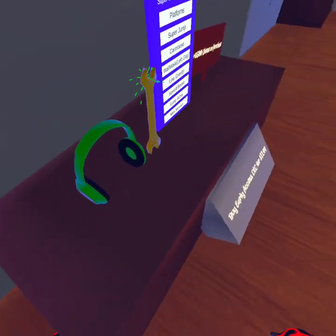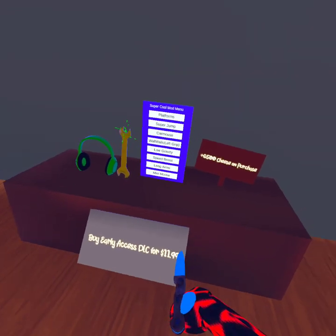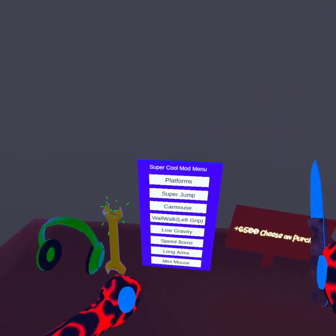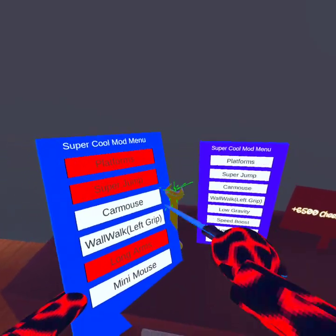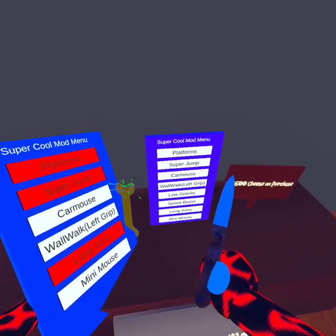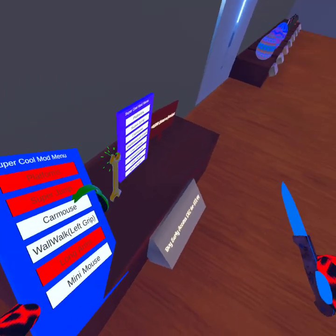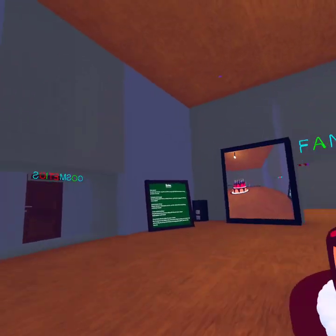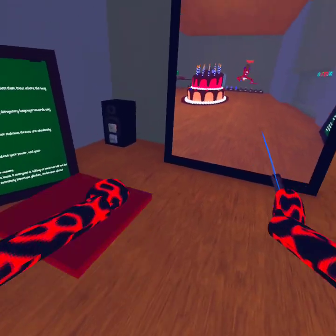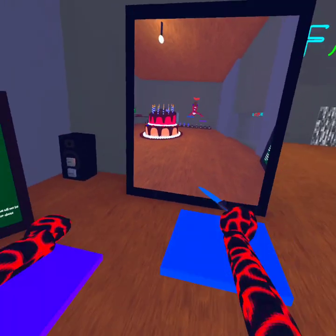You only get two mods. Each one of these mods is two — six dollars — because we got platforms, we got super jump, we got car mount, we got home. The only thing that you get is low gravity and speed boost. By the way, you don't have to tap it, it's triggered. This is what you look like. Platforms are RGB, so I believe they're not sticky. If you like sticky, turn it off. You don't have to hold it.